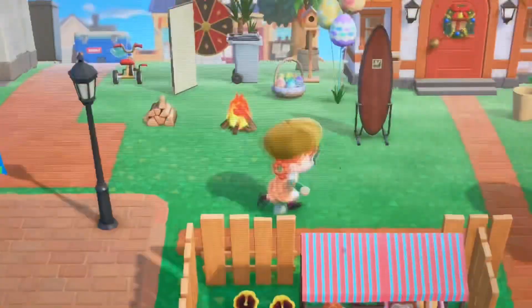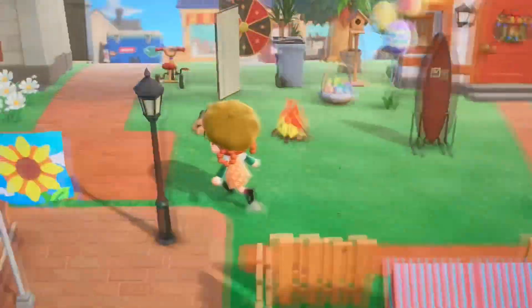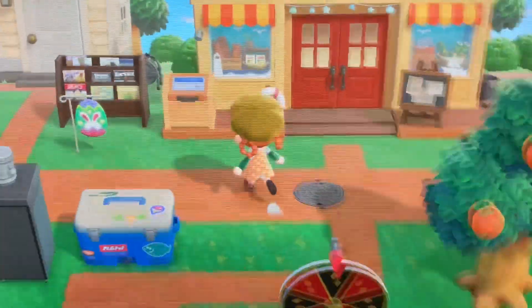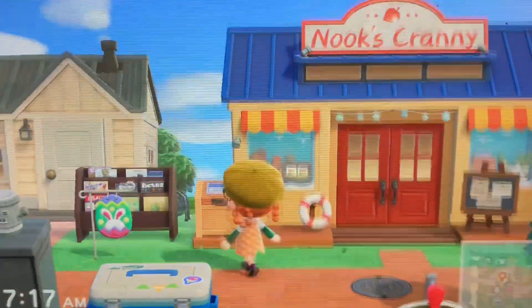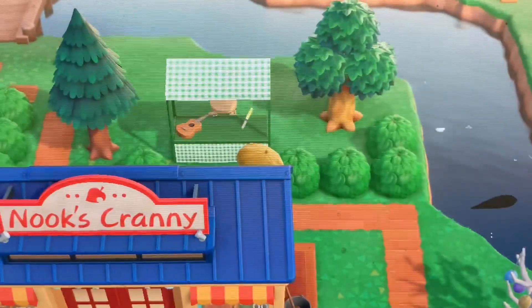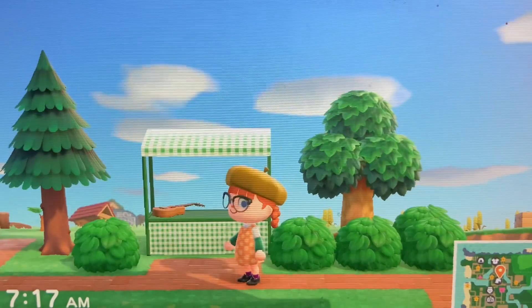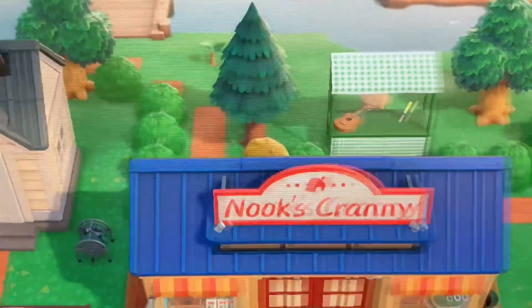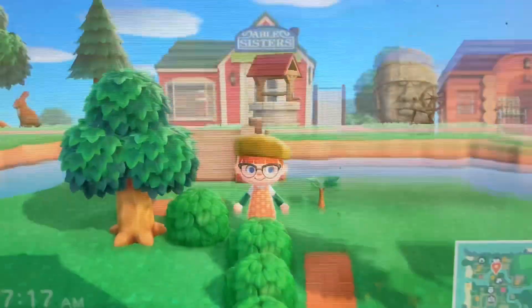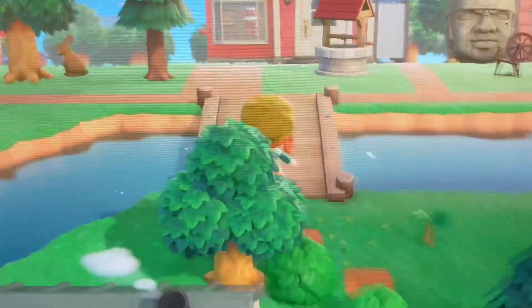My house has also been decorated and you can go visit inside — it's not that big, just go in as you like. There's also Nook's Cranny, and over here I've set up a little market spot if you want to pick up some items. I've also cordoned off Punchy's house a little bit because I felt it needed some more decorations.